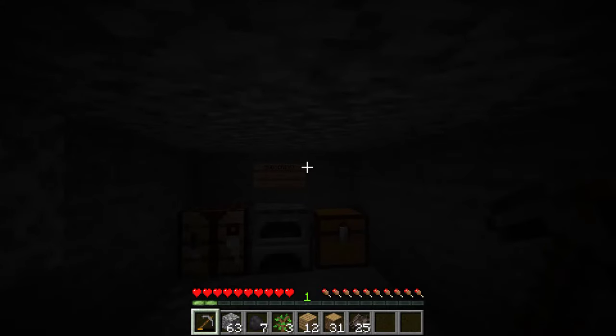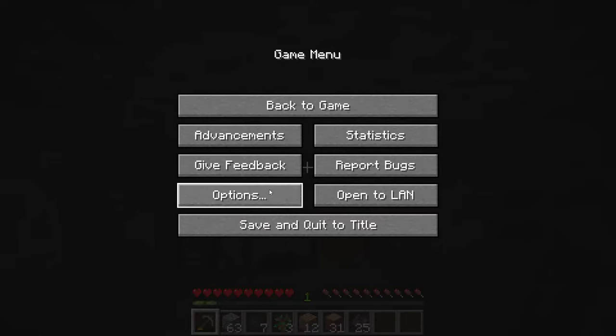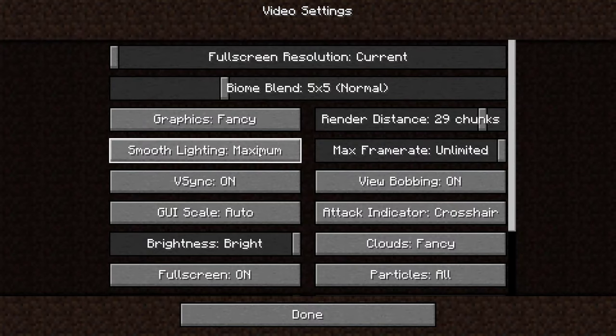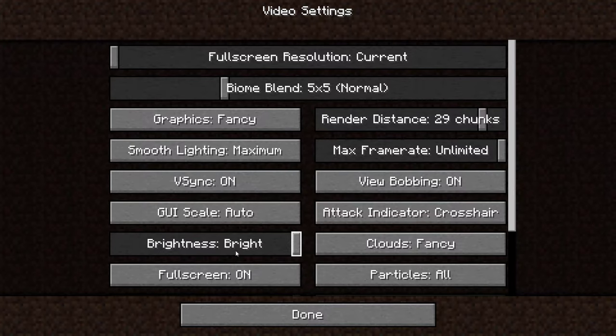I'm now going to show you the brightness settings I currently have set. I'll press Escape to open up the game menu, then left click on Options and then Video Settings. Once in Video Settings, look for where it says Brightness. As you can see, it's currently set to Bright, which is the highest setting — the range goes from Moody at the lowest to Bright at the highest.